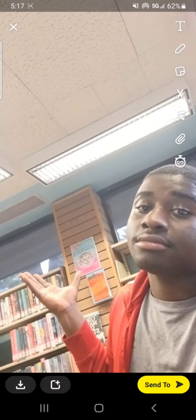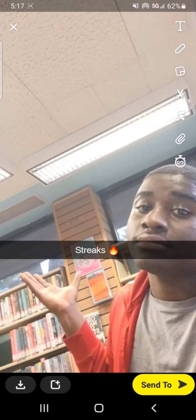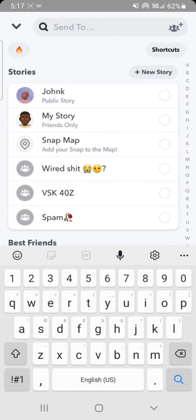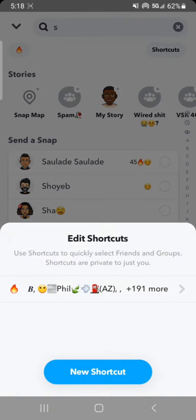I'm going to take a picture of where I'm at, and once you do that, just write 'Strikes' and click send. If you don't have the shortcut, once you click there, you can search someone and it will bring up an option like this, and then you can just create a shortcut. As you can see, I already have a shortcut and you can create a new one.